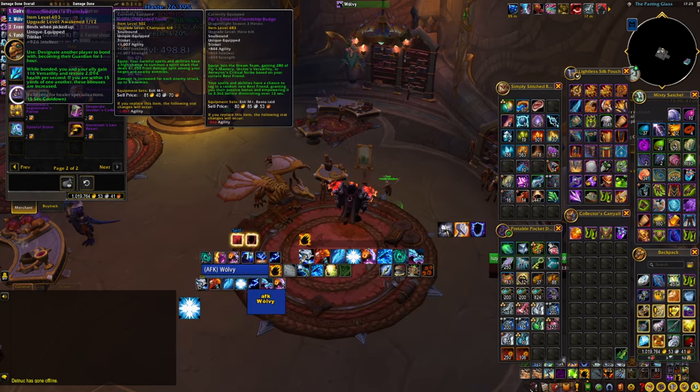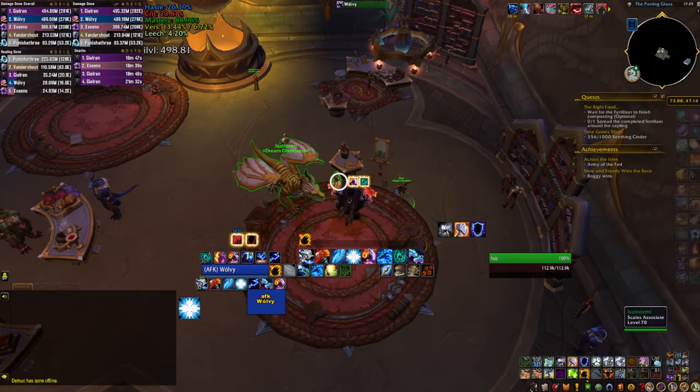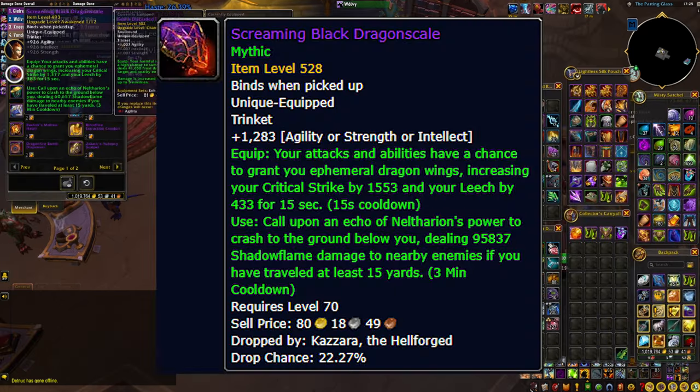There is one trinket I would consider buying with bullions on my shaman — it's actually a DPS trinket from the middle vendor. The Screaming Black Dragonscale has a chance to proc and give you a lot of critical strike and leech, which is only good if your class scales well with crit. It also has a use effect that does area damage, but only if you're ranged so the orb travels at least 15 yards. It's probably better for M+ than raid, and the stat sticks will likely give more value, but it's worth considering — especially Restoration Shamans with their current tier set.